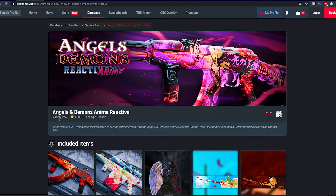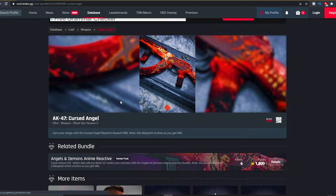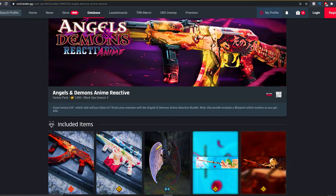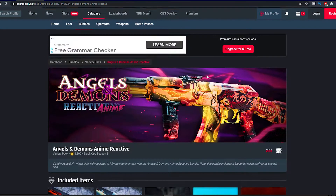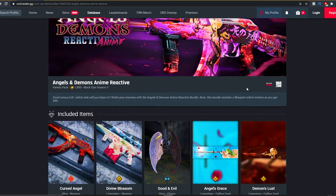So as you guys can see we have the Angels and Demons anime reactive bundle — 1800 COD points. The AK-74u is gonna be reactive. The AK-47 — so as you guys can see the AK-47 Cursed Angel blueprint, this is what it's gonna look like. 1800 COD points.